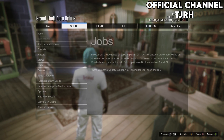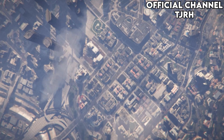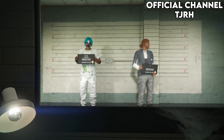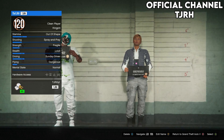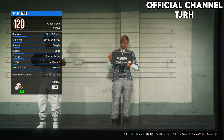Once you've done that, open your pause menu and go to Online > Swap Character. For this glitch to work, you will need your main character to be in slot 1 and it will also need to be a male. Now you want to make a new female character in slot 2, and if you already have one you will need to delete it and make a new one.